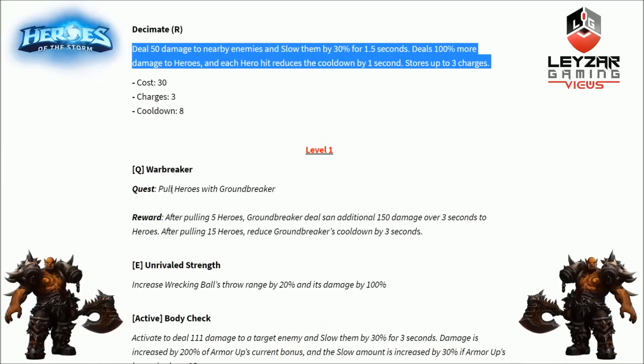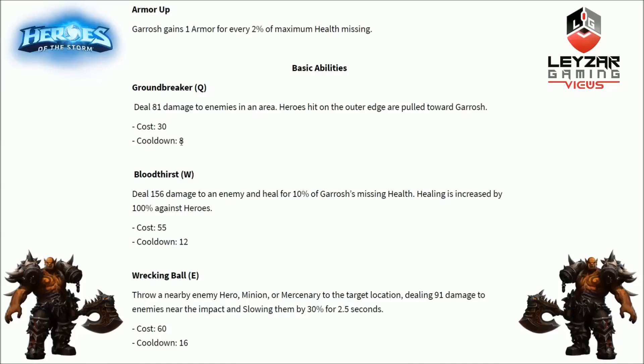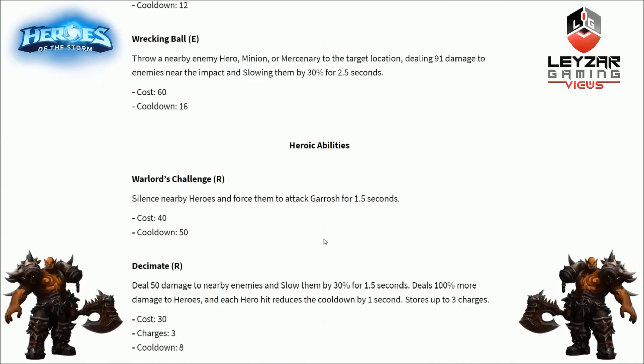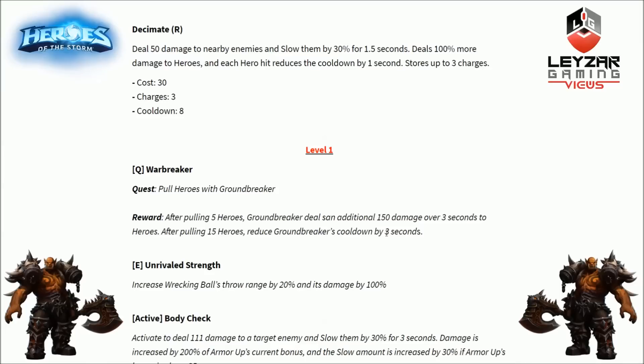Level 1 talent: Hearthbreaker, a quest talent. Pull heroes with Groundbreaker. After pulling 5 heroes, Groundbreaker deals an additional 150 damage over 3 seconds to heroes. After pulling 15 heroes, reduces Groundbreaker's cooldown by 3 seconds — bringing it from 8 seconds down to 5. Landing that end-of-skillshot hitbox is hard, but on a 5 second cooldown we can spam it. Eventually you'll land it. Definitely a cool talent.